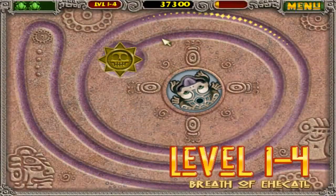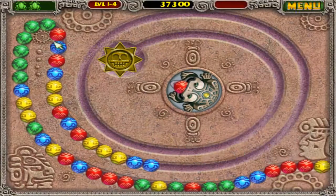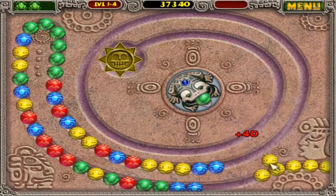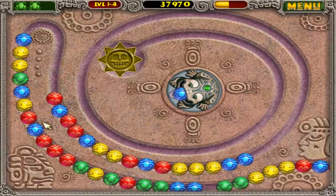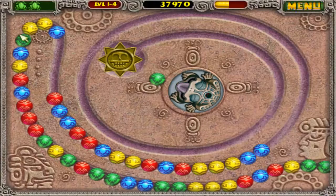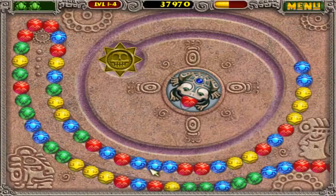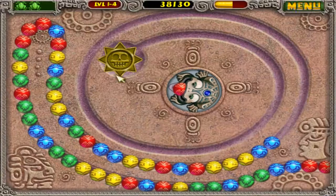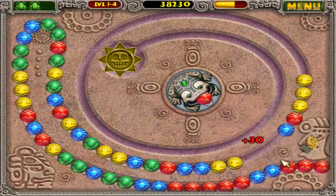Once I get to 50,000 it'll give me another frog and it will keep on continuing. You basically will lose this if the end reaches the skull. You reach the skull and crossbones — no bueno for you.